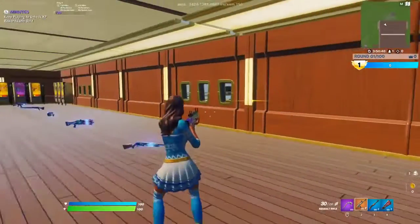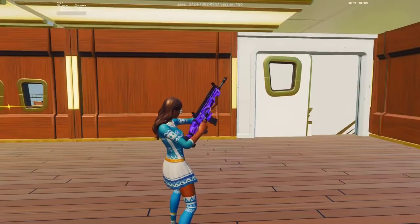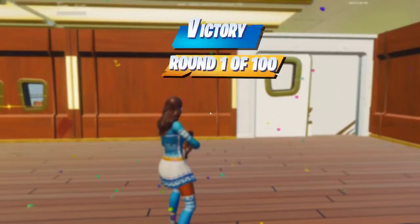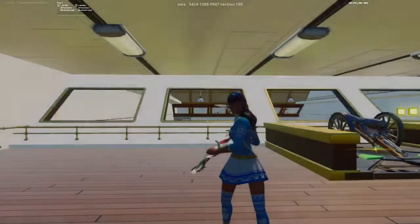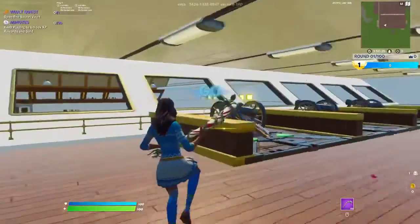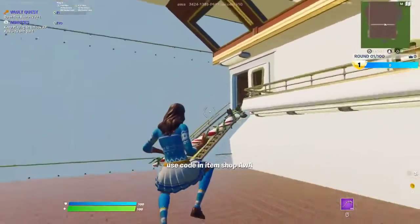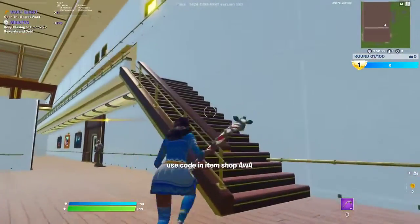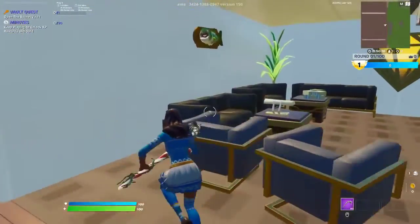Once you have done this, open up the pause menu and press end game. Once you press end game, it will say victory round 1 of 100. Then press play again — it's going to take you back to this starting room. Now for the second time round it's the same exact concept: just run up these stairs again.